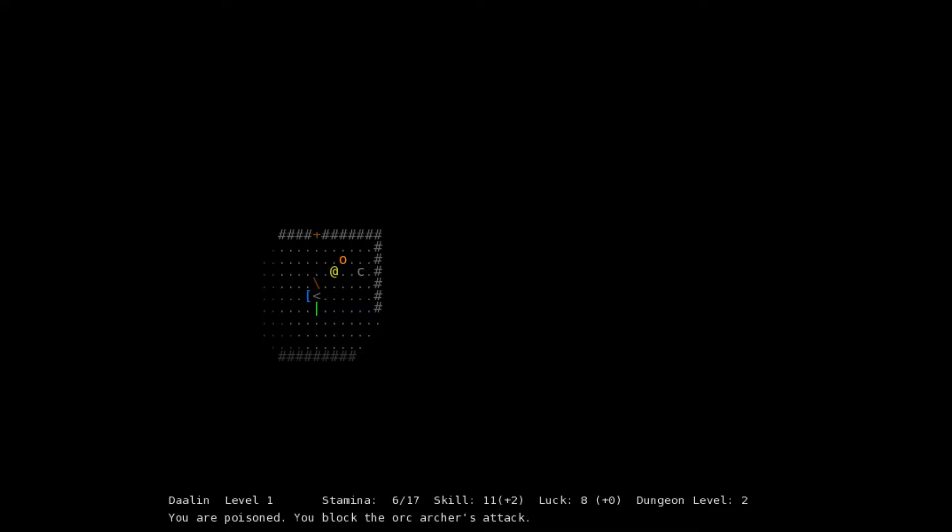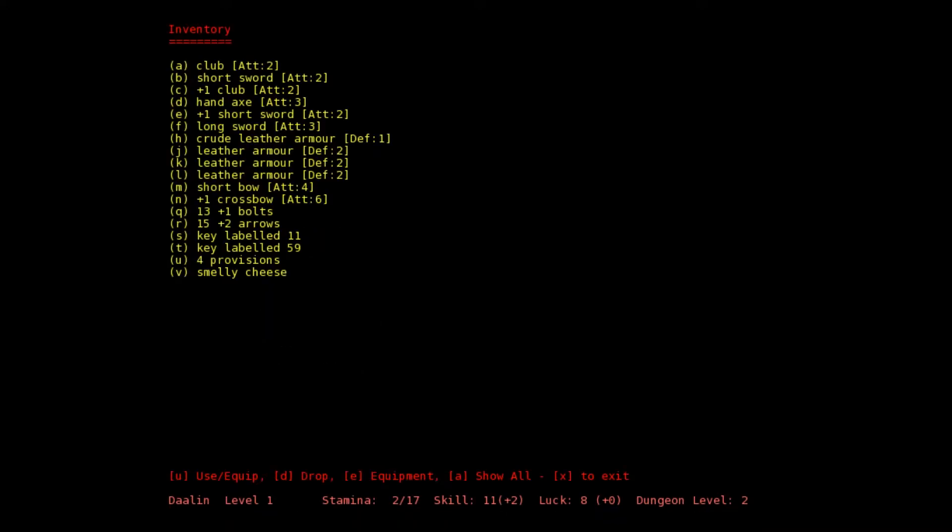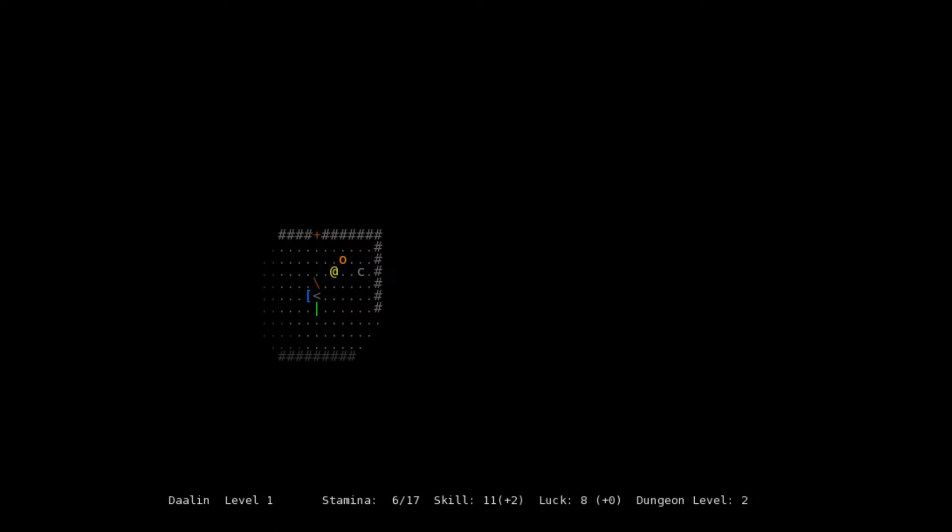We need to eat some stuff right now, it's unfortunate but true. Let's go into inventory and use one right off the bat. Alright, it's dead. I'm not sure if I'm still poisoned — I don't know how to tell that. Let's gather up some stuff. Yeah, I'm still poisoned. Can I get rid of it?